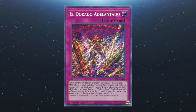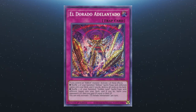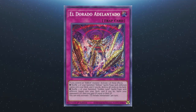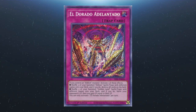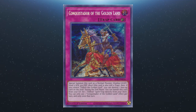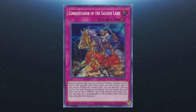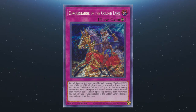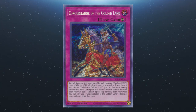We also have Eldorado Adelantado: if you control an Eldlich monster, you can activate one of two effects. You can shuffle three banished Eldelixir spells or traps with different names into your deck and if you do, blow everything up. Alternatively, shuffle three banished Golden Land spells or traps with different names into your deck and if you do, halve your opponent's life points and gain that amount. Activate only once per turn. We also have Conquistador of the Golden Land, which special summons itself as a LIGHT zombie, Level 5, 500 ATK / 1800 DEF, and is still treated as a trap. If you control Eldlich the Golden Lord, you can pop a face-up card. During the end phase you can banish this from the graveyard to set an Eldlich spell or trap from the deck. One effect per turn, only once that turn.